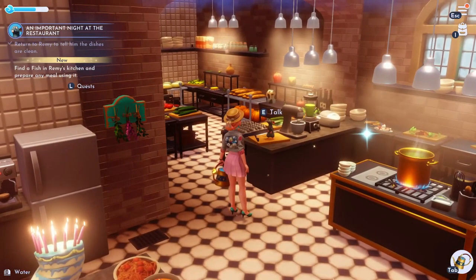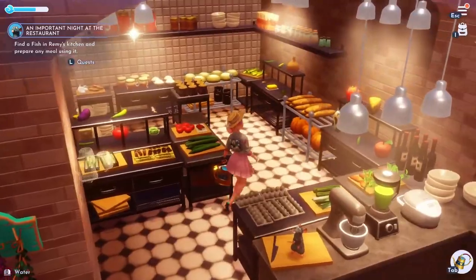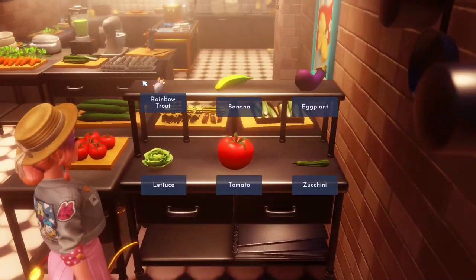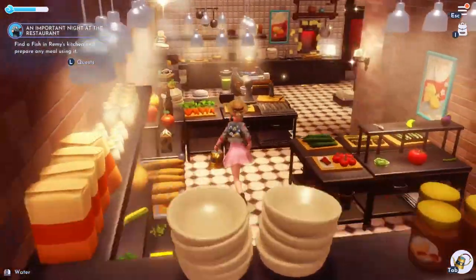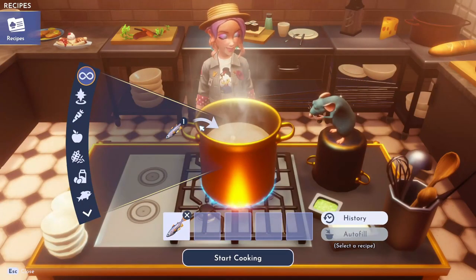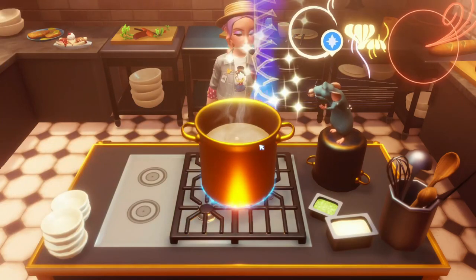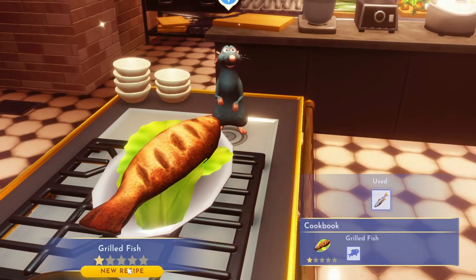First up he would like a meal using fish. You can make anything using fish — I have a fish pie recipe but I'm just going to take a fish, throw it in a pot, and call it done, hoping to unlock some recipes I don't already have. Here is a rainbow trout on this section which mostly has salads and vegetables. Throw a singular fish in the pot, say start cooking — my bag was full so I dropped something — and I've made a grilled fish.